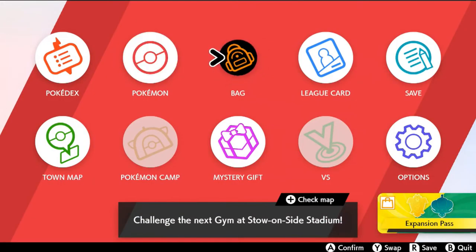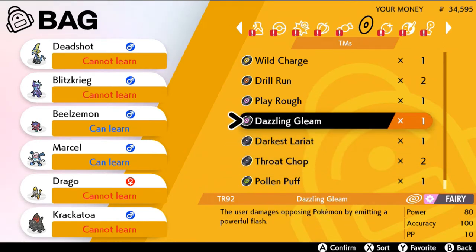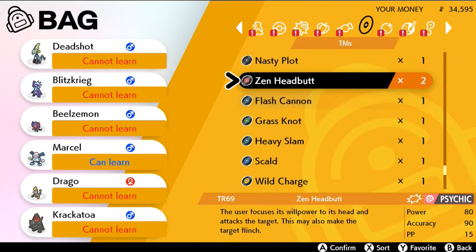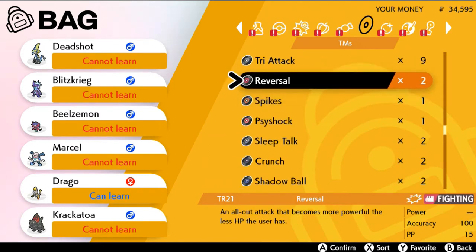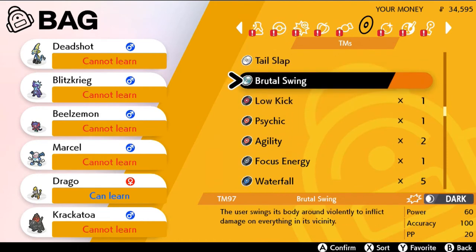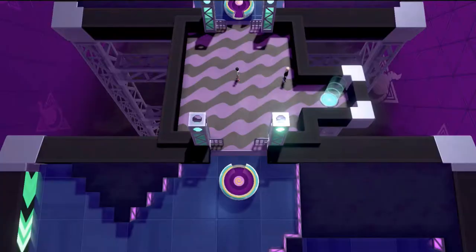Let's see if I could use a TR right here — Throat Chop, I didn't even know that existed. Dazzling Gleam can actually work for Blzmon and Marcel, but I'm trying to switch it up a little. Wild Charge, Heavy Slam is a Steel type move, Earth Power — Drago should know this. Aurora Sphere, Superpower — you know what sometimes I just don't get these kinds of moves. Reversal is of course a TR in this version. Low Kick — of course struggle bug can learn that. It doesn't necessarily work on the Pokemon I want to use it on, so we're going to skip that and just move on.